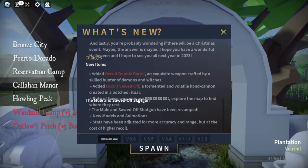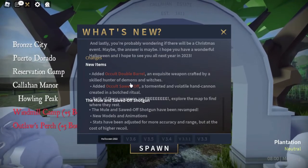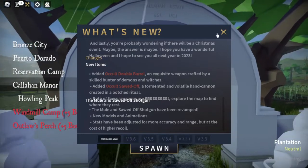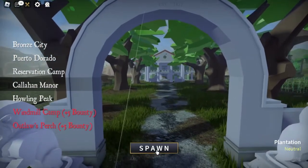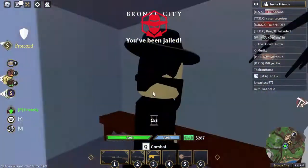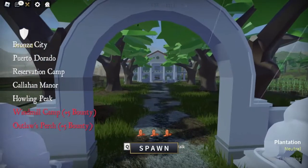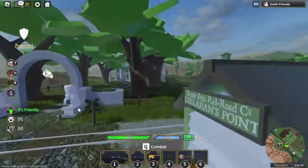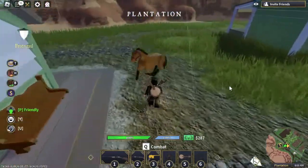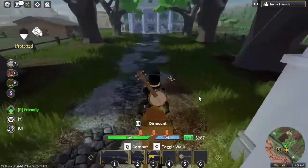There are two weapons that are completely free, which I am going to show you right now where to go. For the first one, you're going to want to spawn at Callahan Manor, get your horse, and ride basically to the desert.